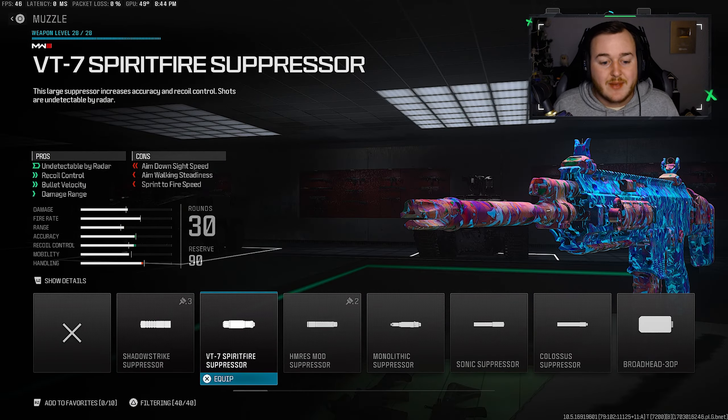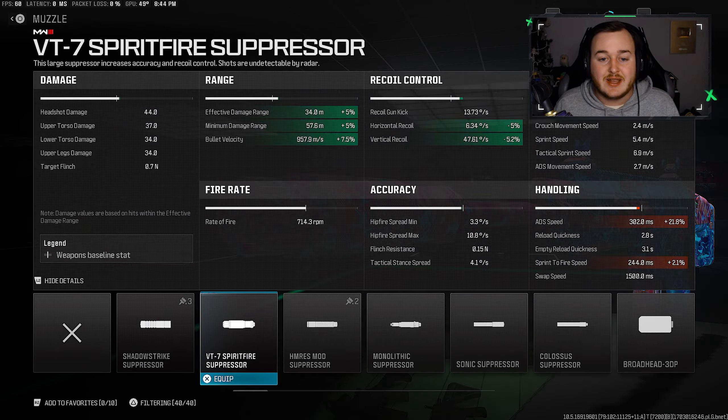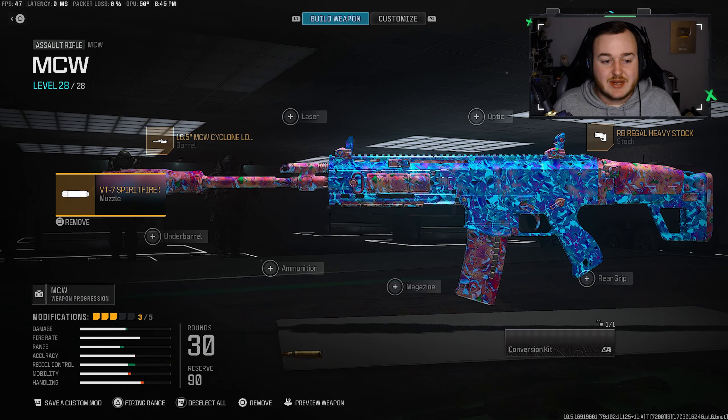For the muzzle, we're adding on the Spitfire Suppressor. Bringing up our stats, we're getting some horizontal recoil control, some vertical recoil control, more damage range, and some bullet velocity. I think this is the best suppressor in the game, although it does hurt handling just a little bit. The MCW doesn't have bad handling at all — it's still really good — and with this build we're going to have a fast time to kill, so we're adding on the Suppressor for our third attachment.